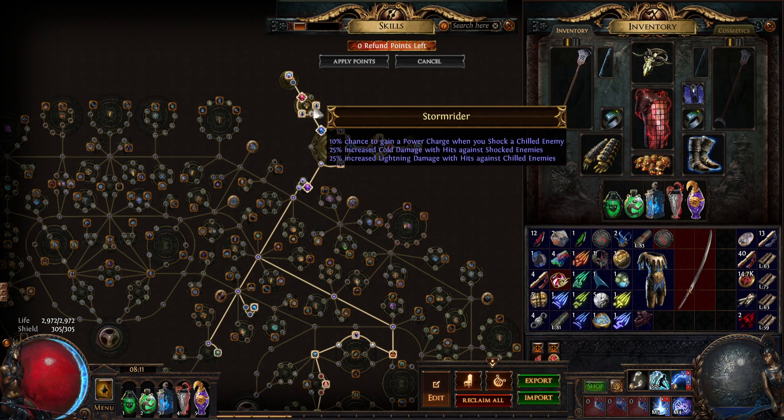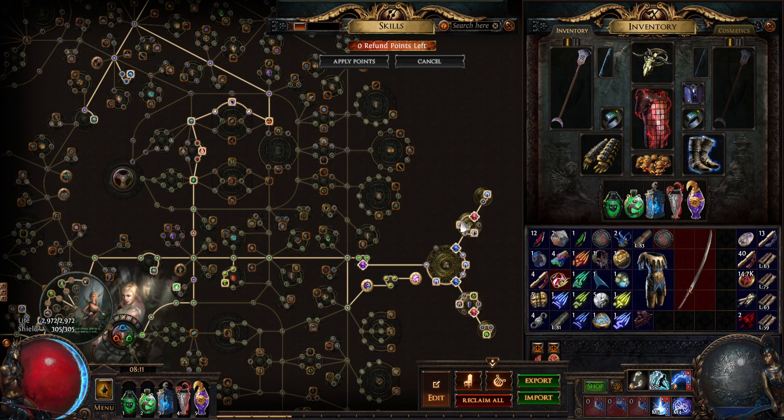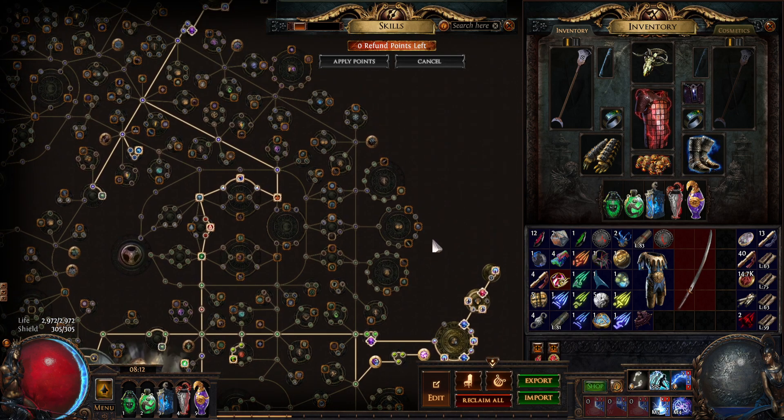We have Storm Rider, which gives us a little bit of extra cold and lightning damage and generates power charges. Blast Freeze — this is a freeze proliferation, which is really funny in conjunction with Cold Conduction, which makes our lightning damage chill and our cold damage... It says chilled enemies are also shocked and shocked enemies are also chilled. This slows things down. We also have Hinder somewhere in the form of an abyss jewel.